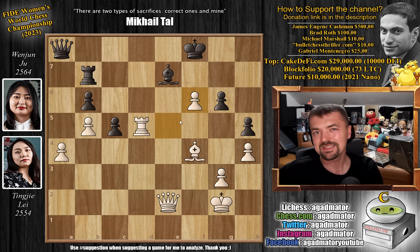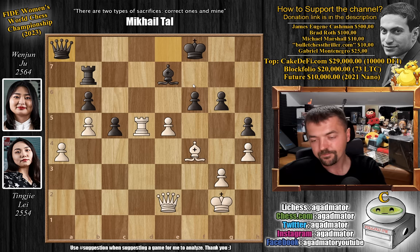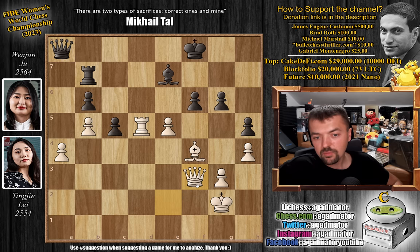Now you have to be very careful: if you play e captures on f6, it's just a forced draw. Because there is a move like rook to d7, the queen is on the same diagonal as the king, and even if f captures on e7 check, you just move the king and lose the rook on the next move — sufficient for a draw. So after queen to a8, that line was not played. There is in fact only one move that wins the game and it's not an easy one to spot. Feel free to pause the video and win the game for Leitingje.